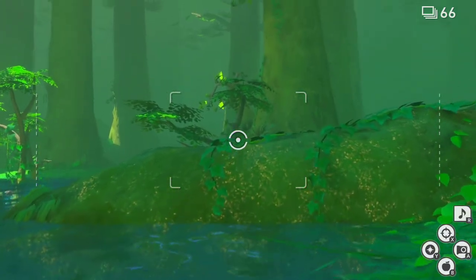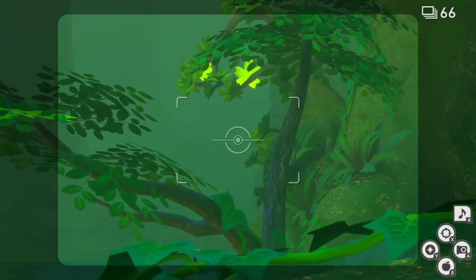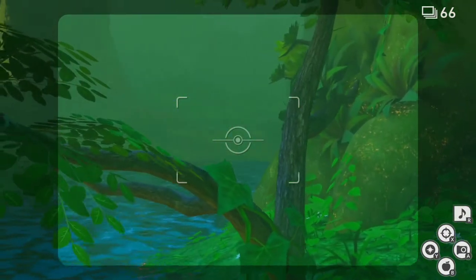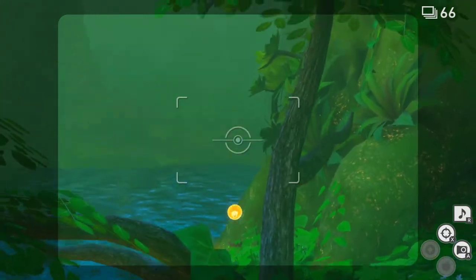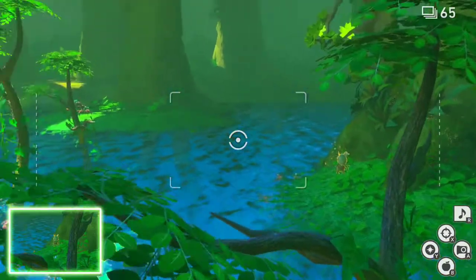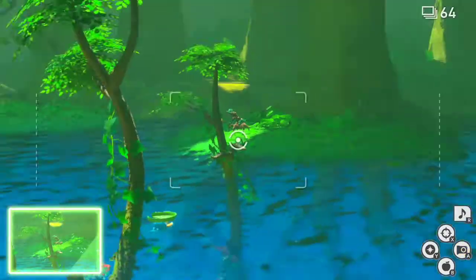Now Kecleon isn't going to be fully visible of course, so what you're going to want to do is hit it with your Illumination Orbs. As you come up over this tree you'll start seeing them — just toss it out and snap your picture. Got our Trevenant right here, snap that picture.